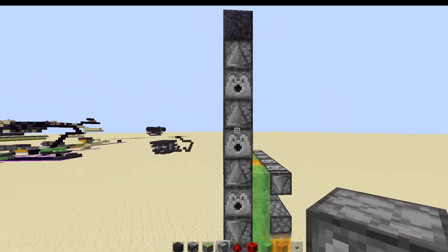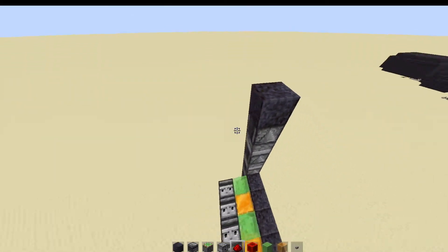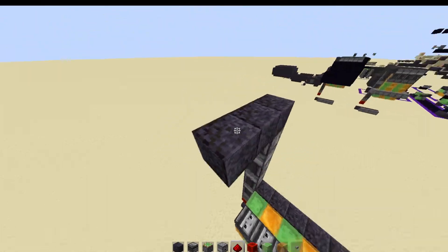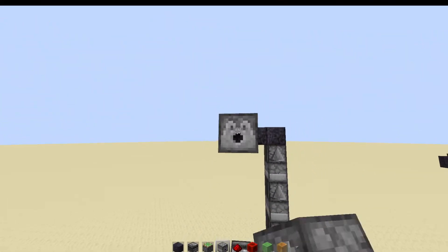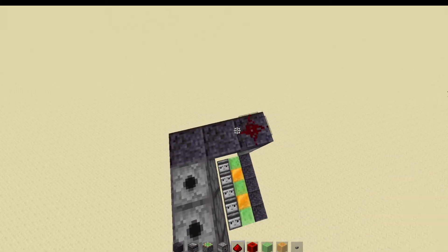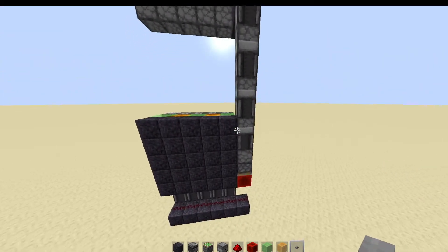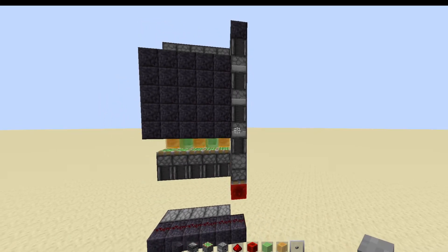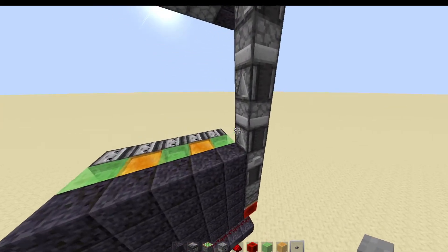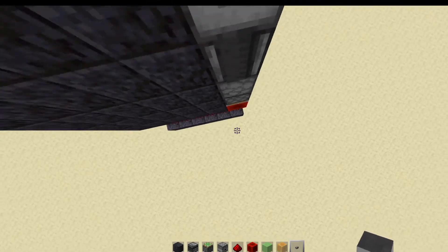I heard clicks so I know mine is good. We need to go two blocks that way and then place five dispensers — one, two, three, four, five — then put redstone dust all over them. That is your working door. I'll put a button here — and it works! You could fix it up if you want to put the button there; you just have to put that observer going down.